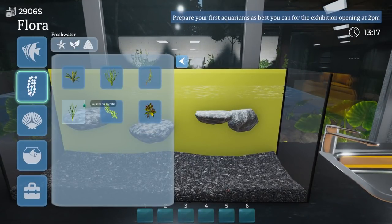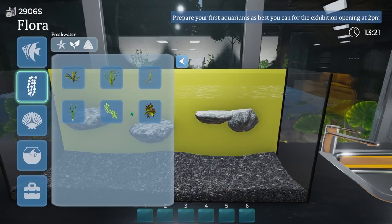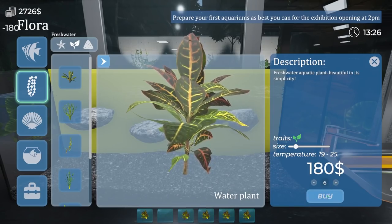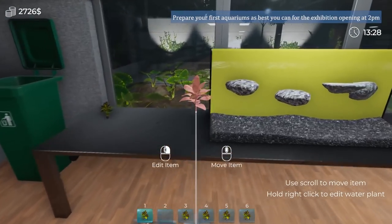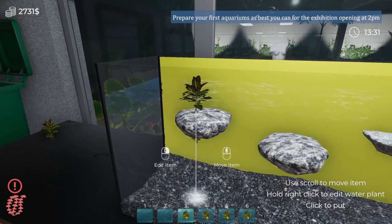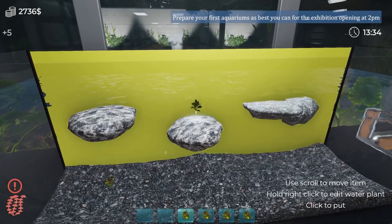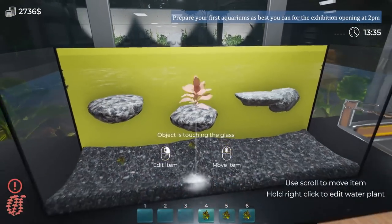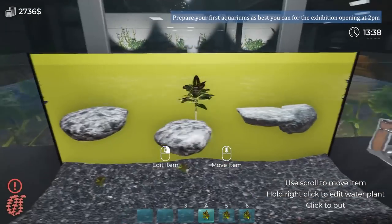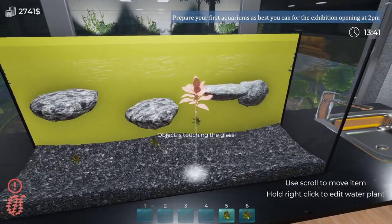I'm just trying to think of what I should put on the rocks, and I'm thinking these water plants might be the best option, maybe mixed with hygrophila. So let's just buy a bunch of these and see what it looks like. We want these very, very small. And — oh, I'm so sad. They go right through. I seriously was so excited to do this design. I'm not going to be able to do it.